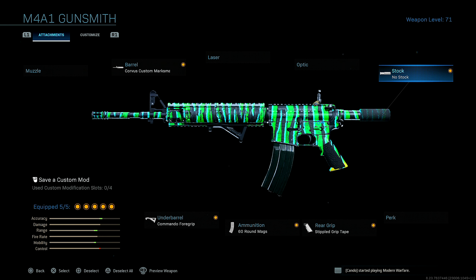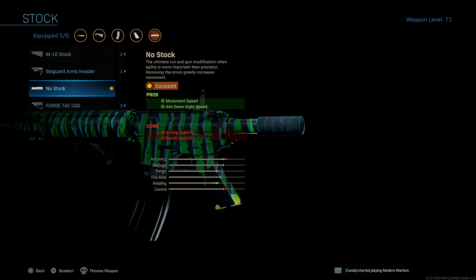Lastly, I'm running no stock for movement speed and aim down sight speed. Obvious reasons — this is all for mobility. I want to be able to move around the map very quickly, so that's why I run this.